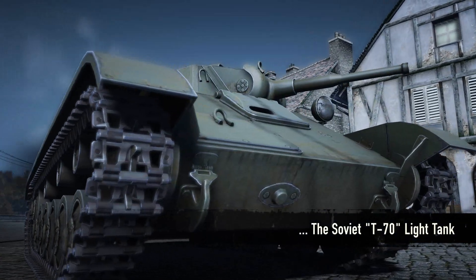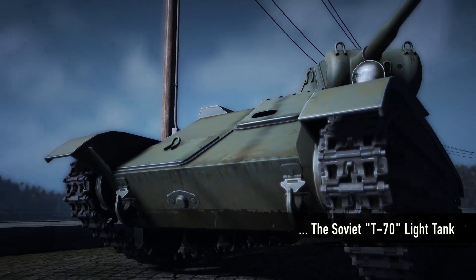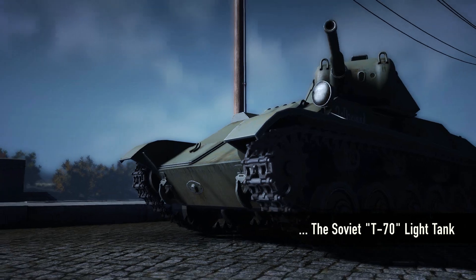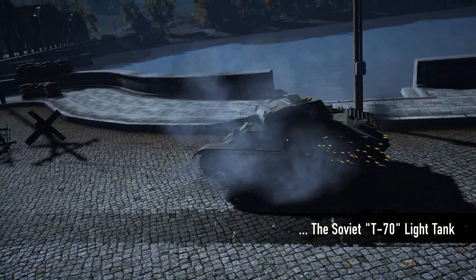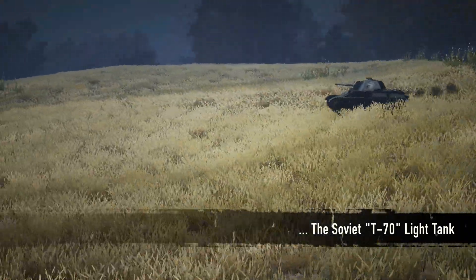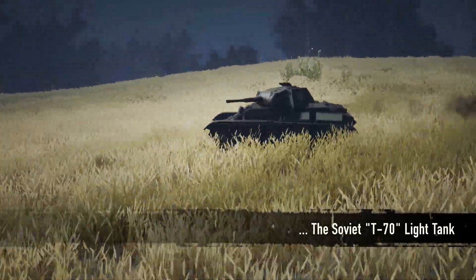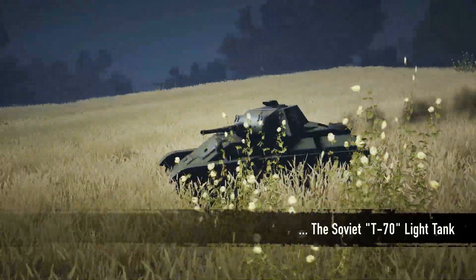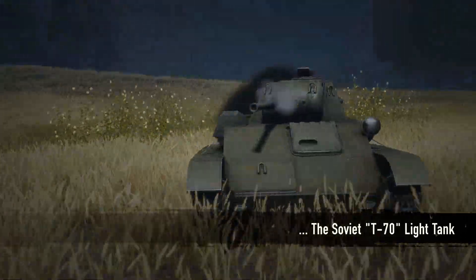The Soviet T-77 is a brute light tank with well-sloped and rather thick armor, making it a hard target for enemy fire to penetrate. The tank is the quintessence of 'make it tough, make it work' Russian tank design. Armed with a 45mm cannon and a 7.62mm machine gun, it is more than capable of defeating its foes. A well-angled and well-hidden T-77 will prove to be a tough nut to crack.